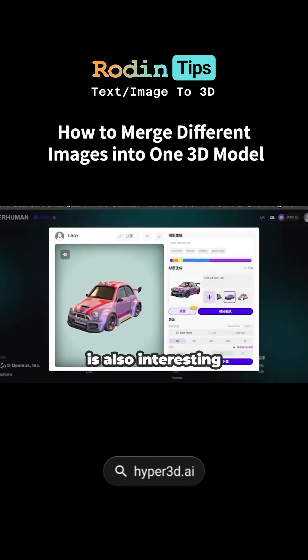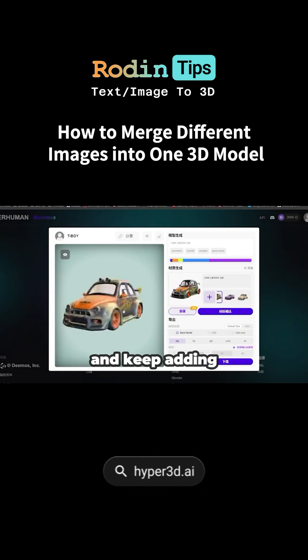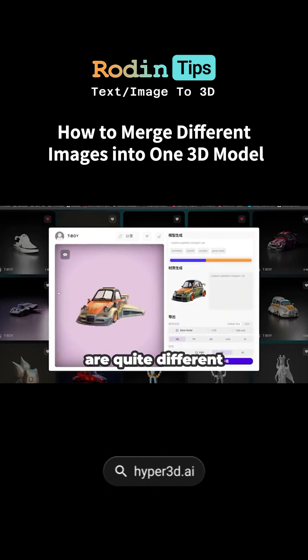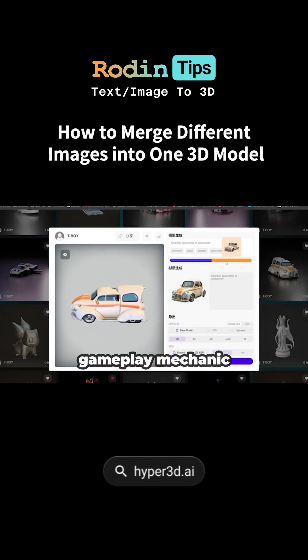The texture generation is also interesting. You can pick different reference images for a model and keep adding more if you're not satisfied. The generated textures and model shapes match up pretty well. When it comes to shapes that are quite different, the fusion effects really stand out. I tried some other experiments and the feature fusion effects are super fun — this feature could totally become a core gameplay mechanic.